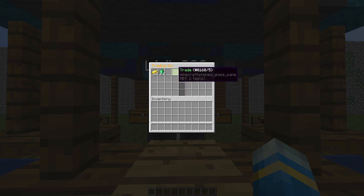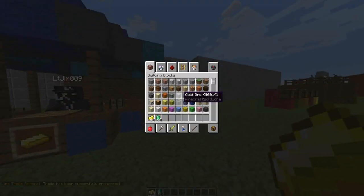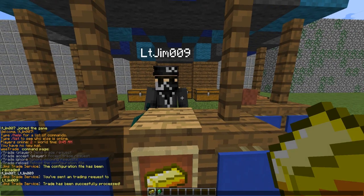You can either cancel it if you think you're being ripped off, or you can click the trade button on your side. Once you've done that, you will get an orange pane of glass. Then you confirm it and wait for the other person to confirm it. As simple as that, you get the items they put in and they get the items you put in.